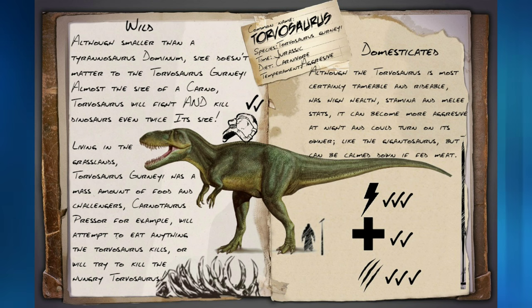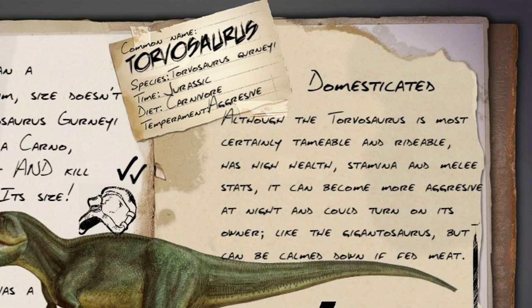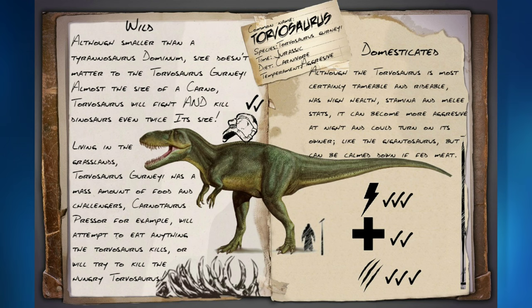Despite his size, I assume he's still pretty tough, probably a good early to mid-game mount. When domesticated, although the Torvosaurus is most certainly tameable and rideable, has high health, stamina, and melee stats, it can become more aggressive at night and could turn on its owner, like the Giganotosaurus, but can be calmed down if fed meat. This would be a very interesting thing to see added to the game — a dinosaur that wasn't quite as large, dangerous, and threatening as a Giganotosaurus, but still had the same rage factor. It could still be a pretty big problem if this is the strongest thing you have around. Feeding meat to it would generally help it out. I really like this guy — he's simple, pretty tough, and pretty cool.